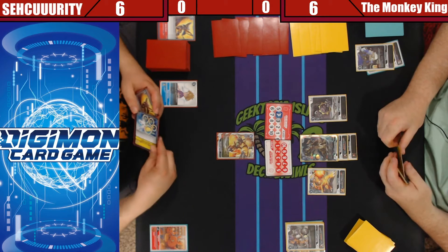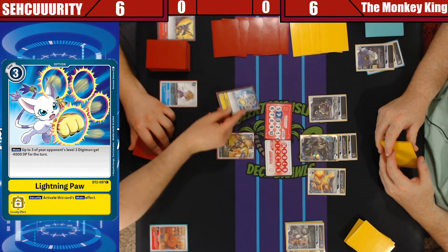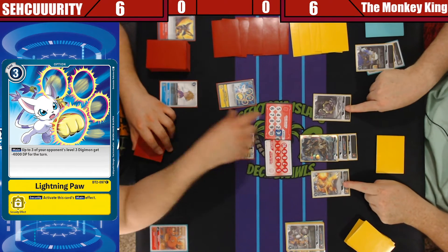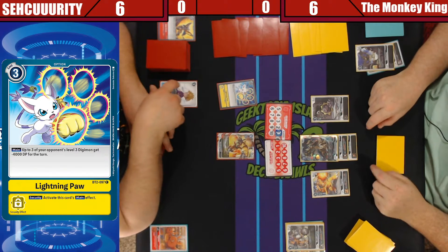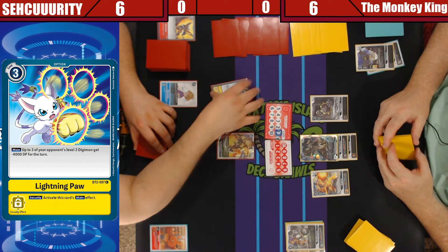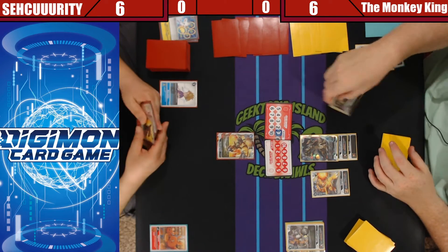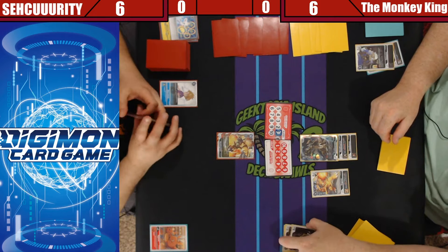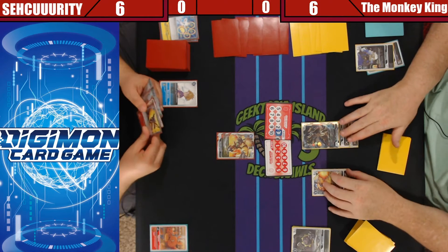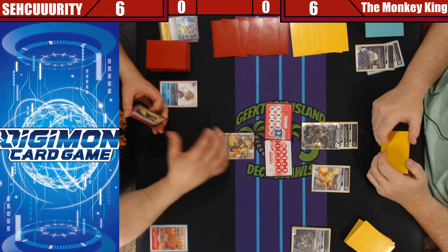I guess we'll just do it. Since I don't know how many level threes you're gonna get, I'm gonna go ahead and pay three — and that does minus four thousand. It says only level three Digimon get... oh. Minus four thousand, so it kills it. Yeah — up to three level three Digimon get minus four thousand till end of turn. And that's a blocker? No, it's Sky Reboot. Okay, awesome.